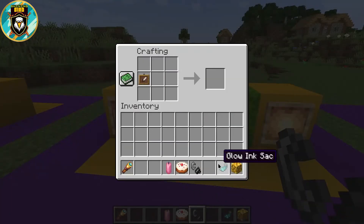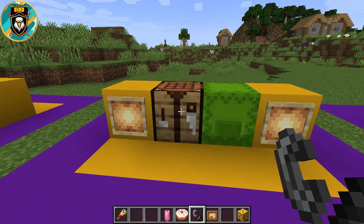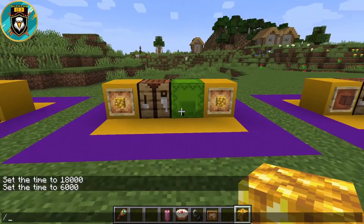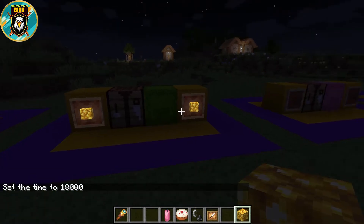To craft a glow item frame, place an item frame and a glow ink sac together and you'll get a glow item frame. The item placed on this frame glows at night.